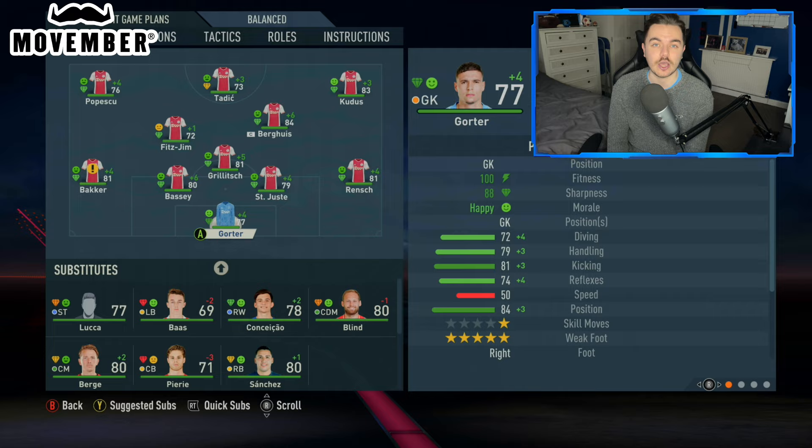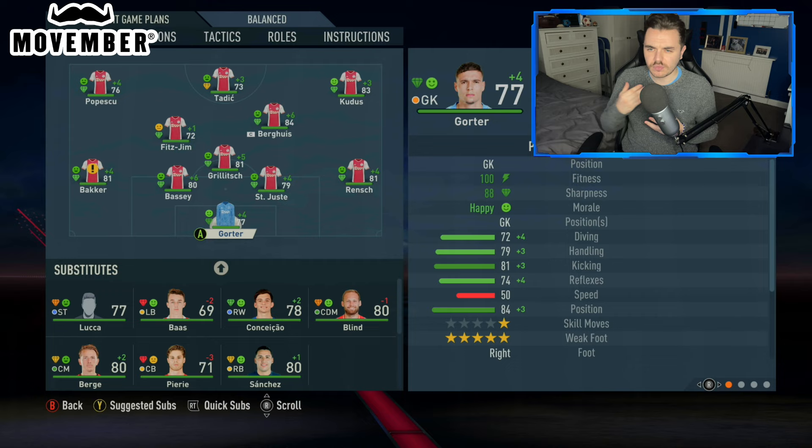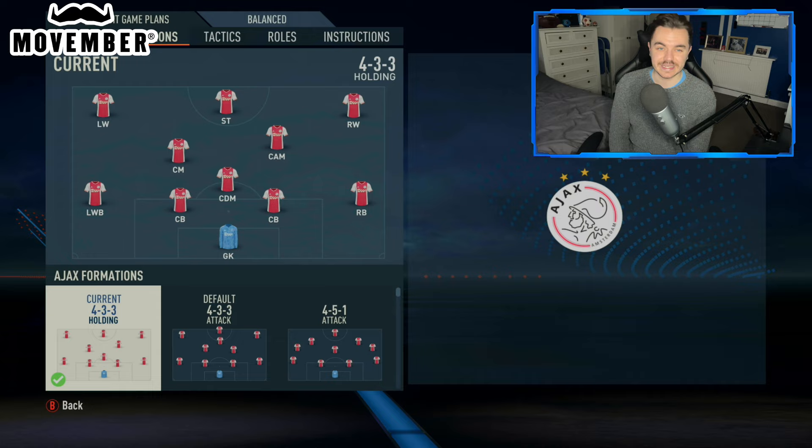We wanted to recreate and really keep to those principles of Ajax. That club has been very much at the forefront of this tiki-taka football vertical possession system and that style, all the way back from the 70s and beyond. So we wanted to stick to that, and we also wanted to find a system that suited the players we had at our disposal. There have been a couple of transfer changes — we did sell a couple of players, signed a couple — but very much sticking to the principles of the personnel that we needed. So it was a 4-3-3 that we went with.